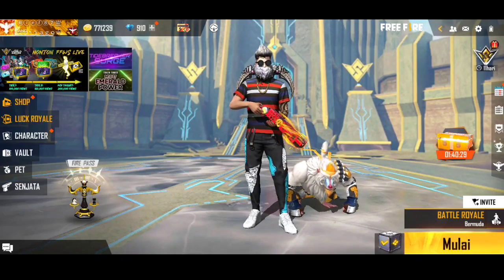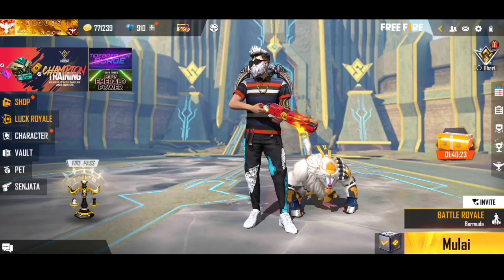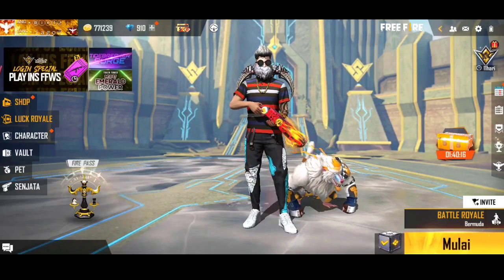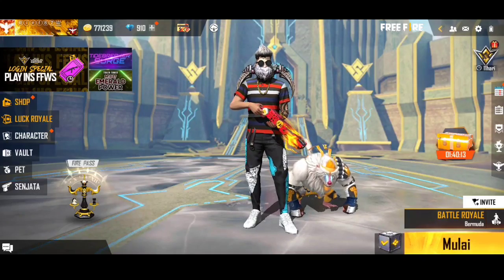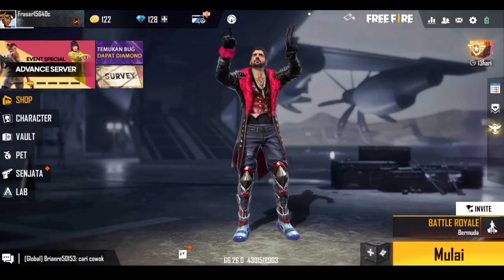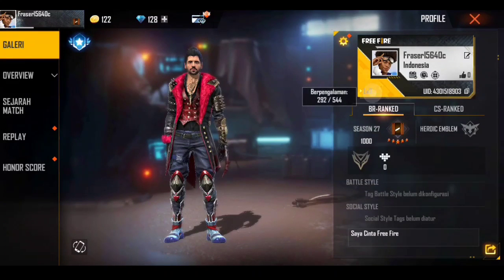Oke teman-teman, tanpa banyak basa-basi lagi langsung saja kita masuk ke inti videonya — bagaimana cara cepat buat menaikan level akun Free Fire kita ke level 100. Dan trik ini cuma bisa kalian lakukan di Free Fire Advance Server. Disini langsung kita pindah ke akun Free Fire Advance Server, kita masuk ke profil dulu untuk cek level. Level akun Free Fire Advance Server gue masih level 3, dan disini kita bakal naikkan ke level 100 dengan sangat cepat, cuman hitungan detik.